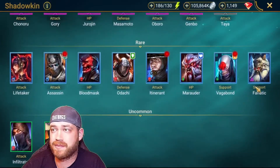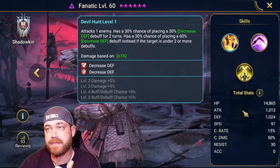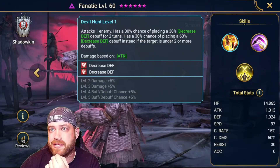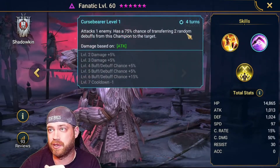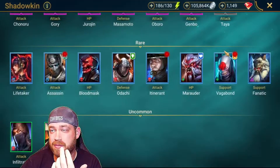Let's go back to the index — Shadowkin uncommon, skip. Let's go to rares. There's a couple of rares you guys can use. I'm looking for decrease attack, increased turn meter, heal or revive — anything that's really going to be good for faction wars. 30% chance to increase defense — it's not an AoE. I'm looking for debuffs as well. Transferring random debuffs — don't really care. We're gonna skip over the Fanatic.